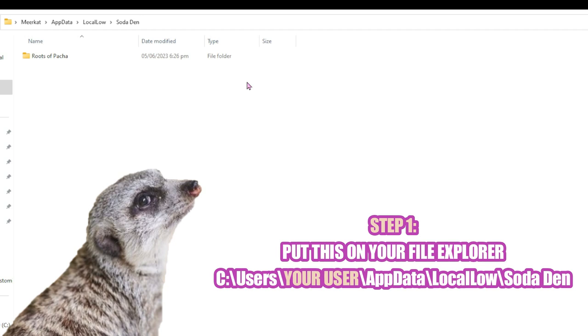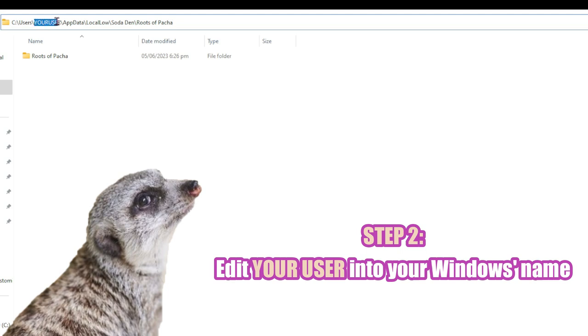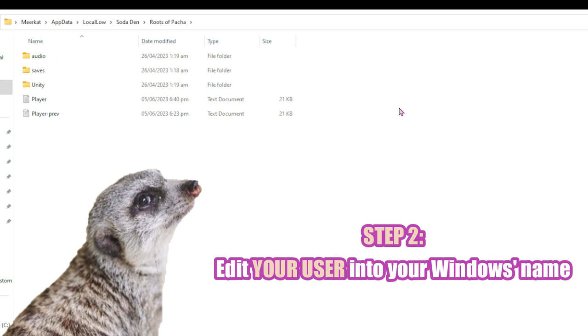To do this, go to the link below — I left a copy of this link in the description for your easy access. You can copy-paste that in your file explorer and change your user to your own username. For example, my computer is named Meerkat, so I'll just put it right there. And here we are.